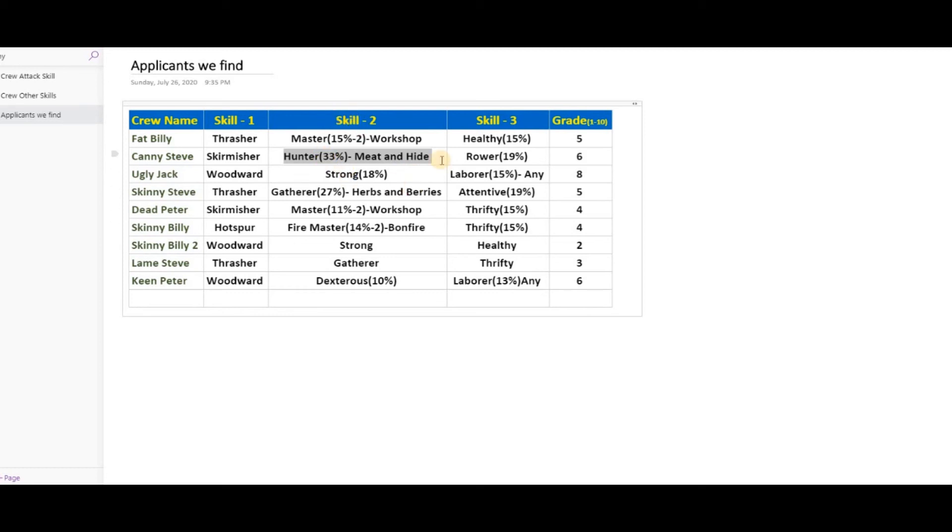With rover, you produce hide and meat faster — not two items at once, but faster production time. Suppose it takes five minutes to produce meat and hide — 33% of that time is reduced, so it's really worth it. Go for these kinds of skills instead of 'create two objects' because the time reduction is guaranteed, while two objects is just a chance. For gathering, there's a 27% chance to gather herbs and berries, but I wouldn't recommend that — it's not worth sending crew members for that.